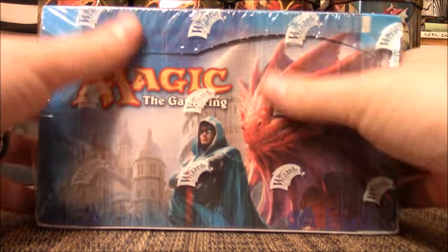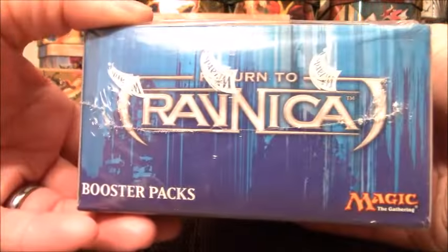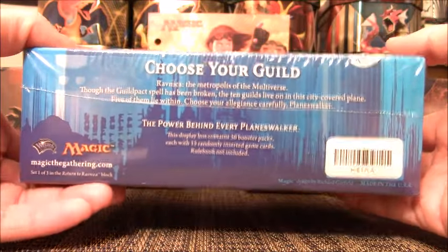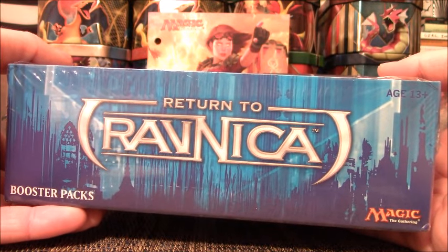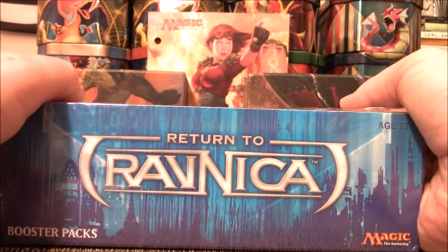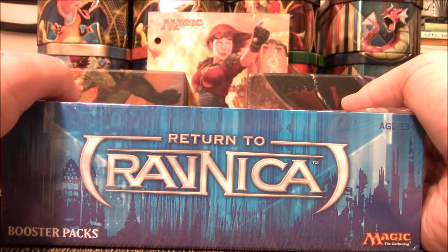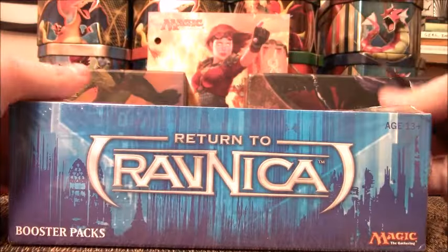As you can see it is sealed. I haven't messed with it, I haven't done anything to it. Obviously what I'm looking for here are the Shocklands. Abrupt Decay is pretty good. Chromatic Lantern. Cyclonic Rift is about $5 maybe right now. Anyway, I'm going to get this open.